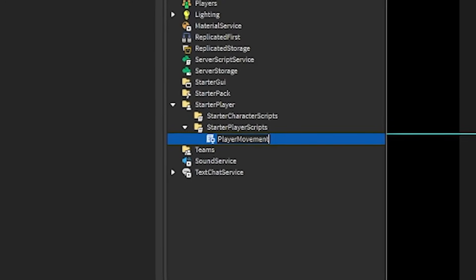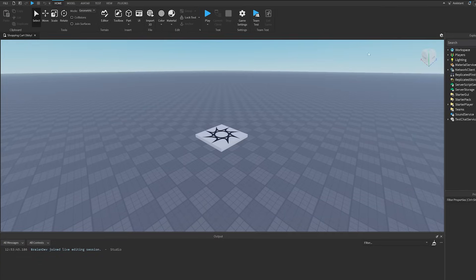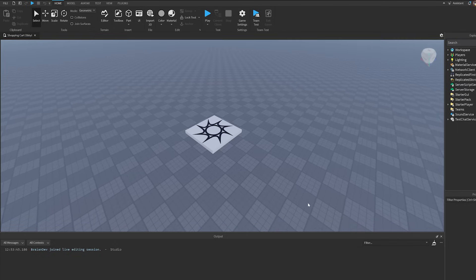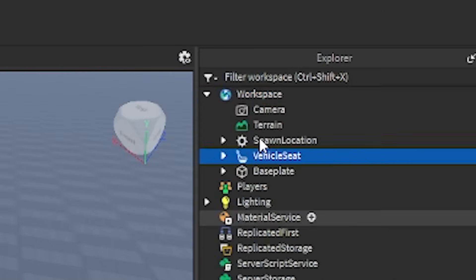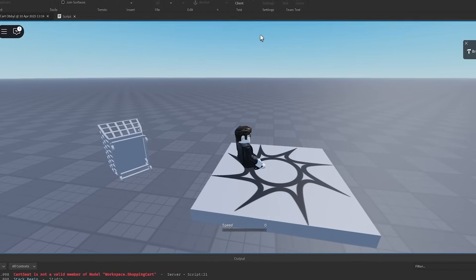My first task is to create movement which feels amazing to play on. Jonathan made a little shopping cart, and how do I add a model into this thing? Apparently I'm blind, because it was literally right here the entire time. The first thing I tried is making it into a Roblox vehicle, and this just didn't do what I wanted it to.